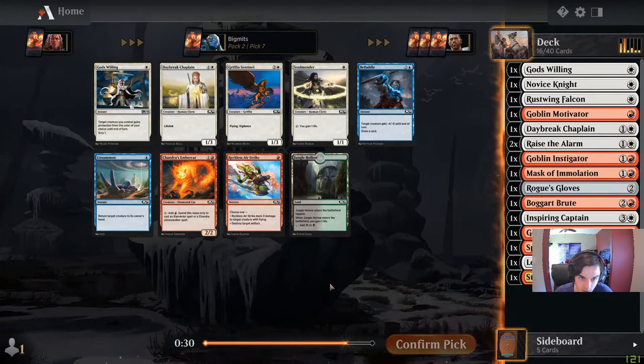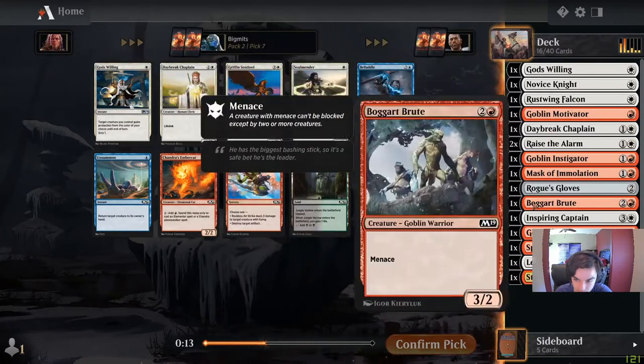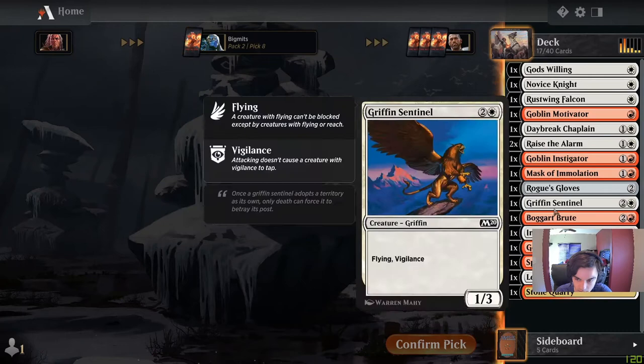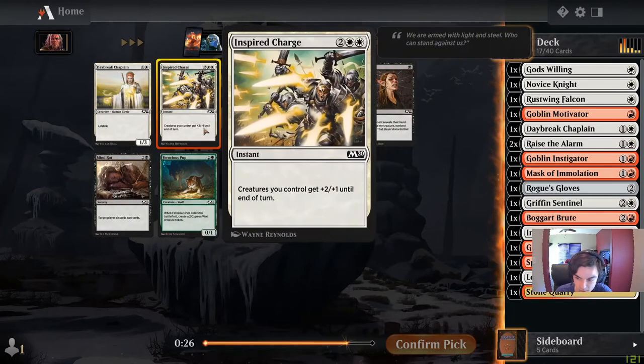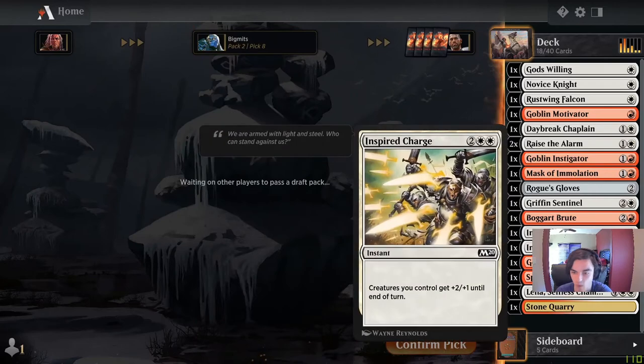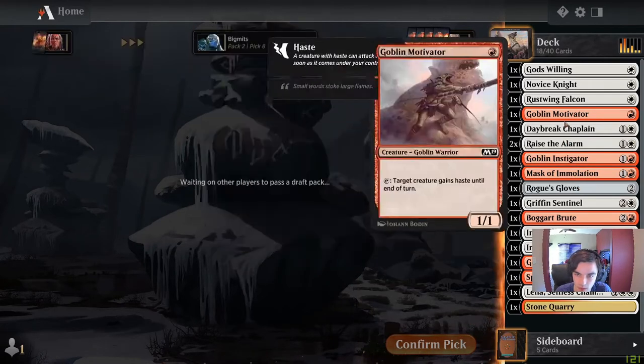There are a lot of cheap white cards here. I'll take a Sentinel. I don't have any three drops yet, so maybe the three drop is the pick. One more God's Willing might not be terrible either — we need other ways to get through. I think we take the Inspired Charge because we'd want some of those to help seal up games with this go-wide deck.